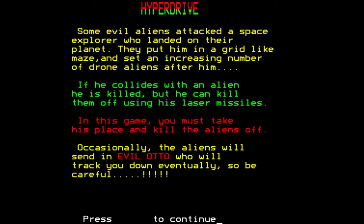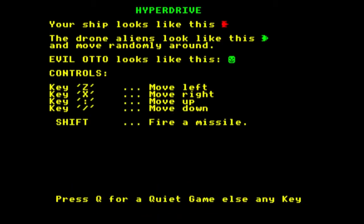Occasionally the aliens will send in Evil Otto, who will track you down, so be careful. And Evil Otto of course appears as a possibly unauthorised guest from another game.